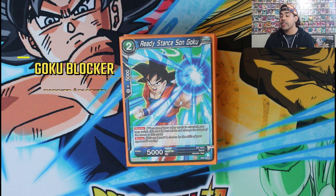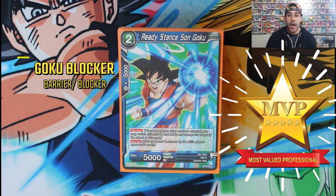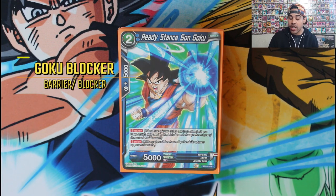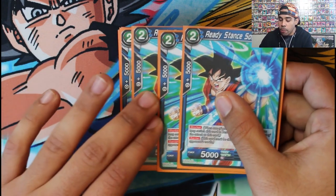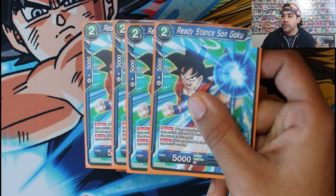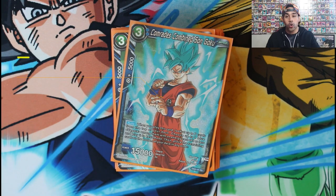This guy is one of the MVPs of the deck — he's a barrier blocker Goku, a two-drop. You want to play him turn two because he's going to protect you. That one barrier blocker completely stops an attack and stalls your opponent from awakening you, giving you a protective defensive body. And if you never need to use his barrier, you can union fusion with him — very strong Goku barrier blocker, one of my favorite cards in the deck.